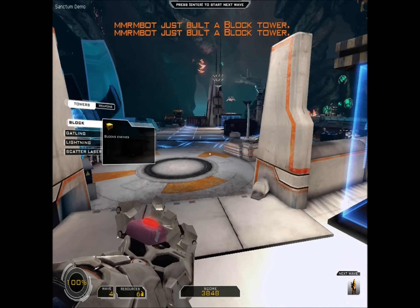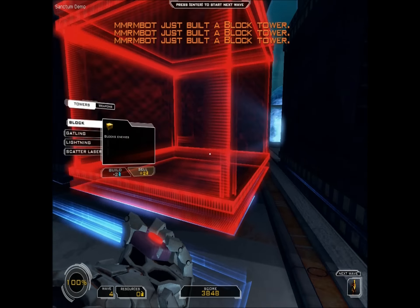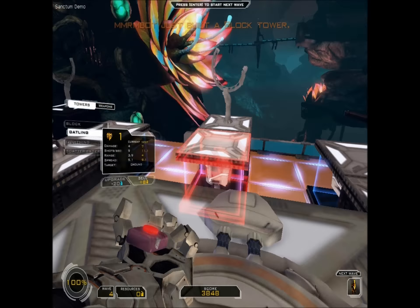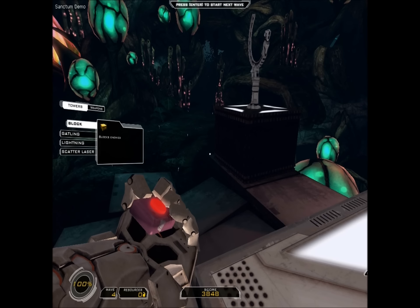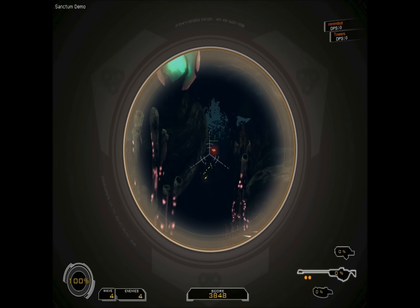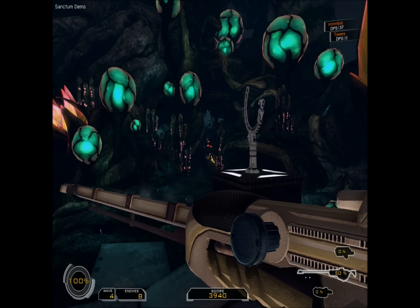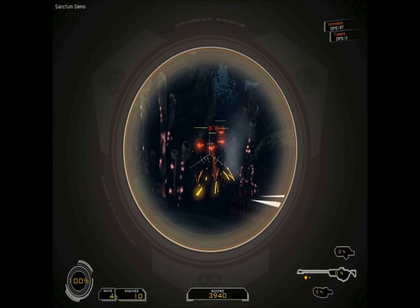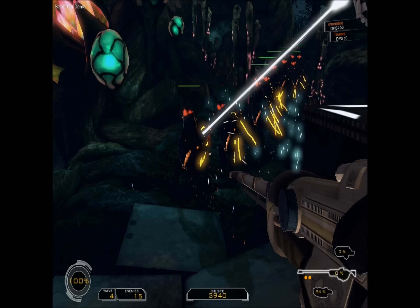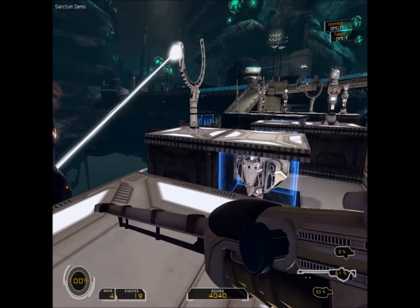We'll put two blocks here so we can put weapons on them, and they'll run over this way. We'll lay out a foundation just in case — better safe than sorry. Let's do this with my second level sniper. With the weapon upgraded — ooh, that's so much nicer. So worth it to upgrade the sniper.